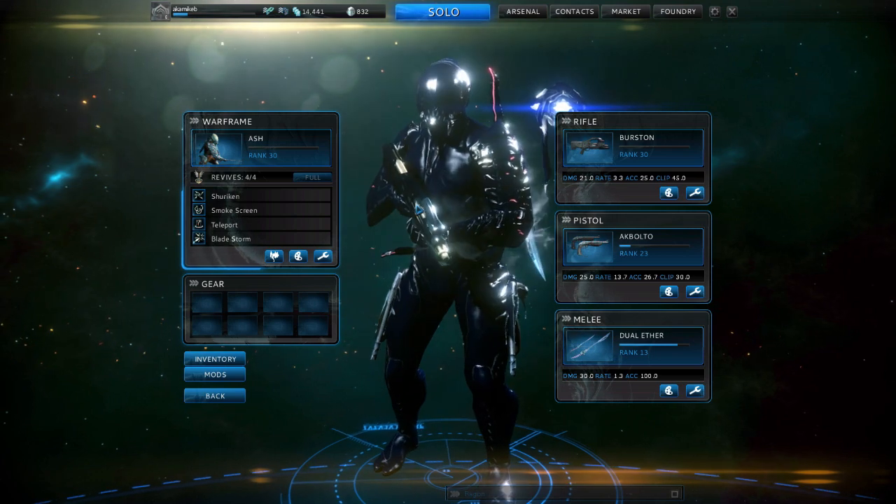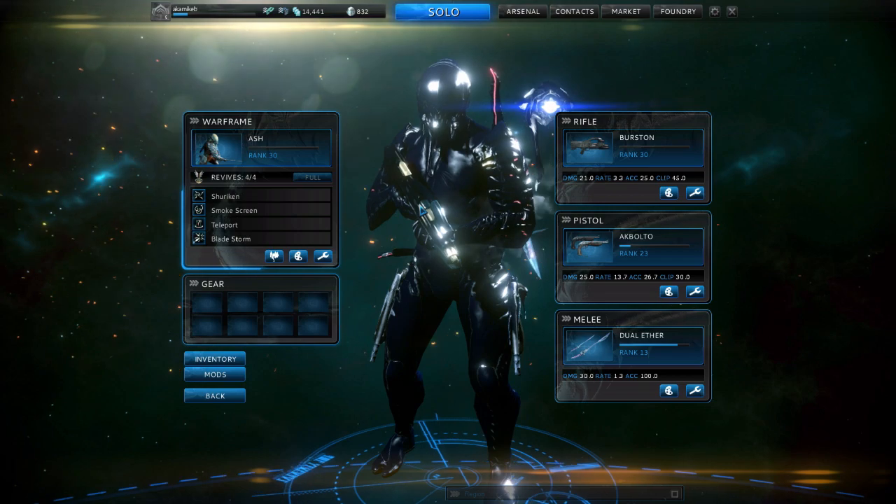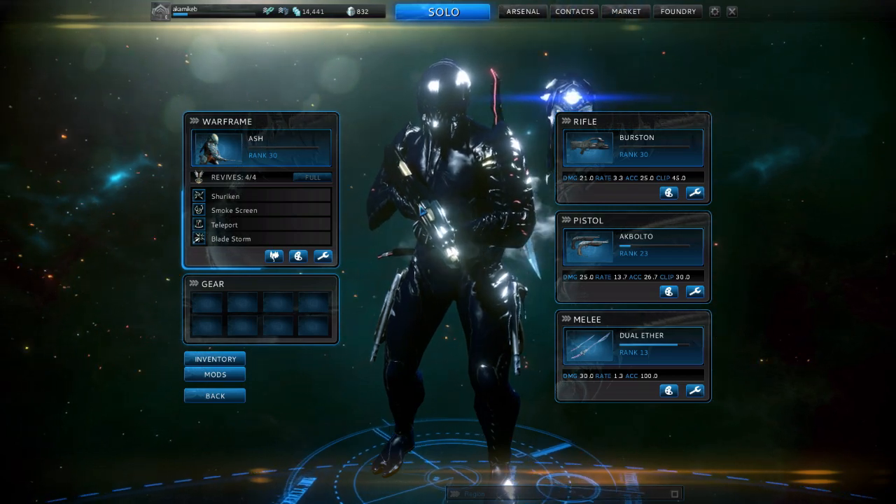First, get a character that's relatively quick. It could be Loki, it could be Ash, it could be Mag — she's also pretty fast. Nyx is pretty quick. Get one of them.